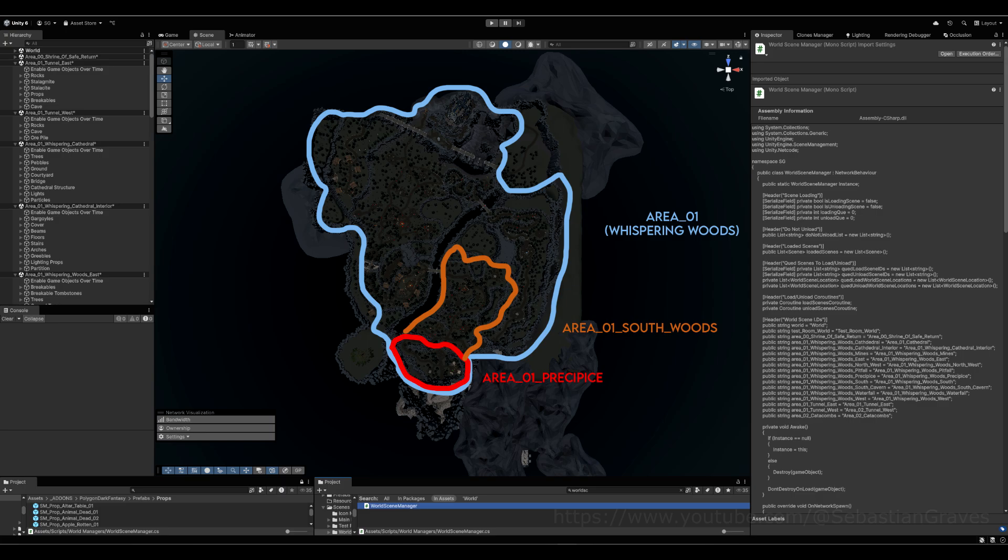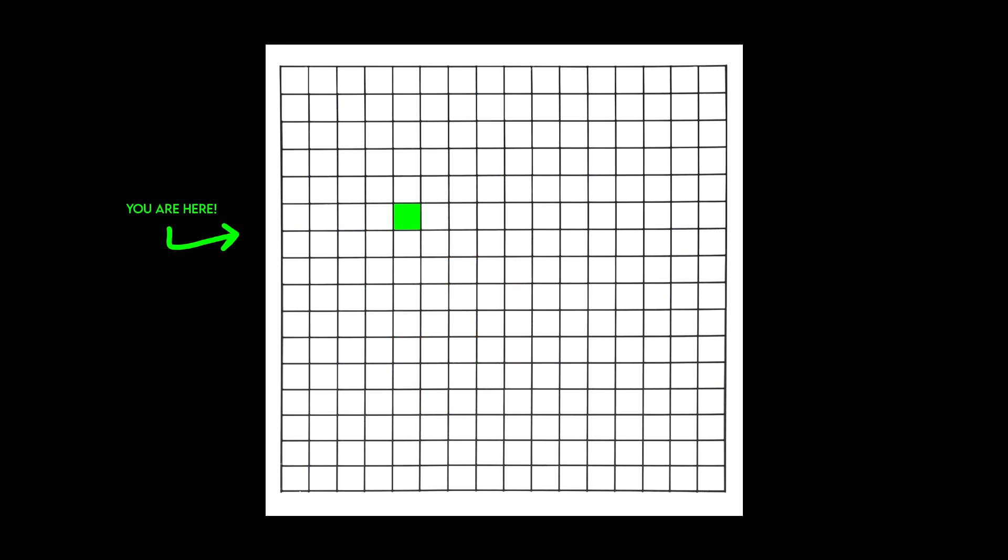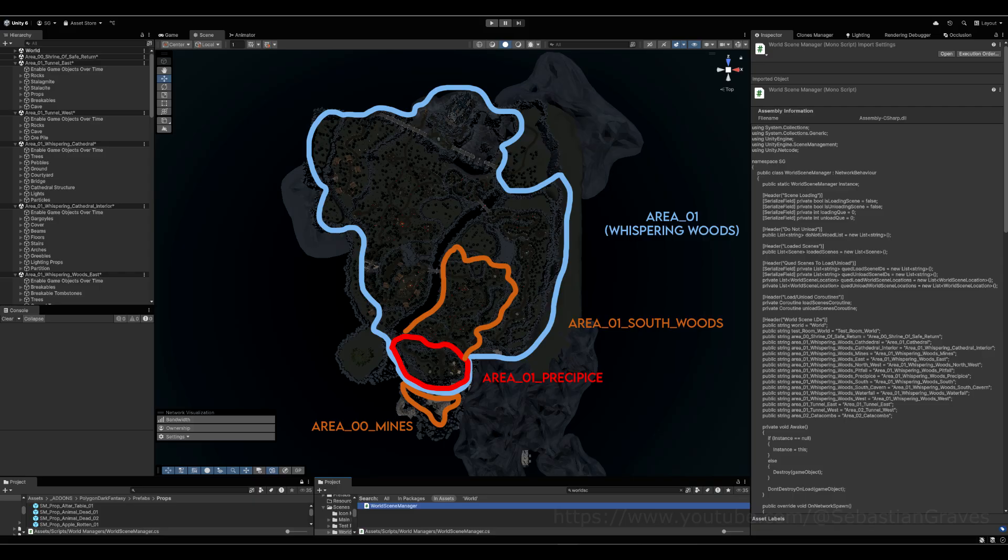So from the Precipice, we have the main scene and all attaching scenes — the southern woods and the mines. That is Step One: loading every scene you can access from the scene you're in, including the scene itself. Think of it like a tile system — a grid. The square you're on, you want to load every square around it, so that no matter what direction you go, the next scene will be loaded.